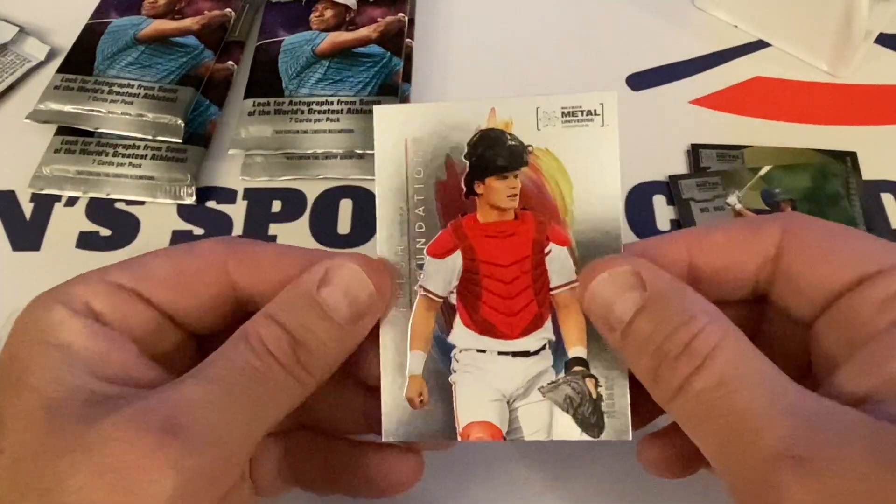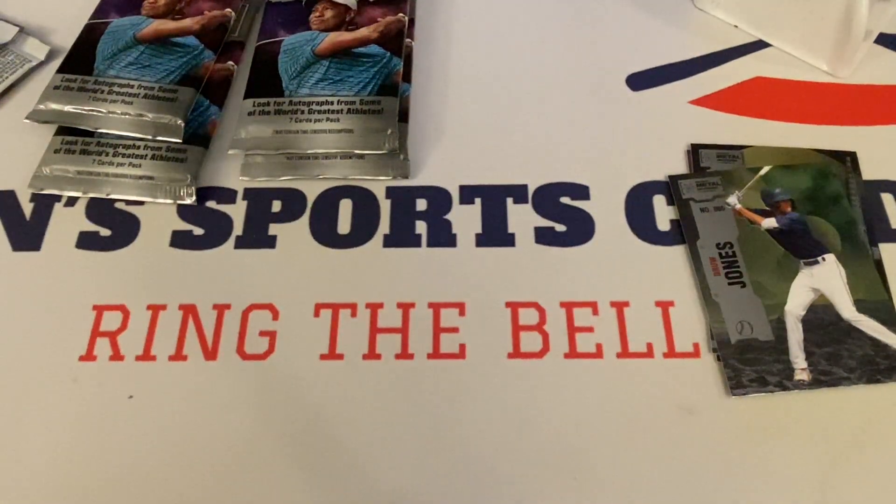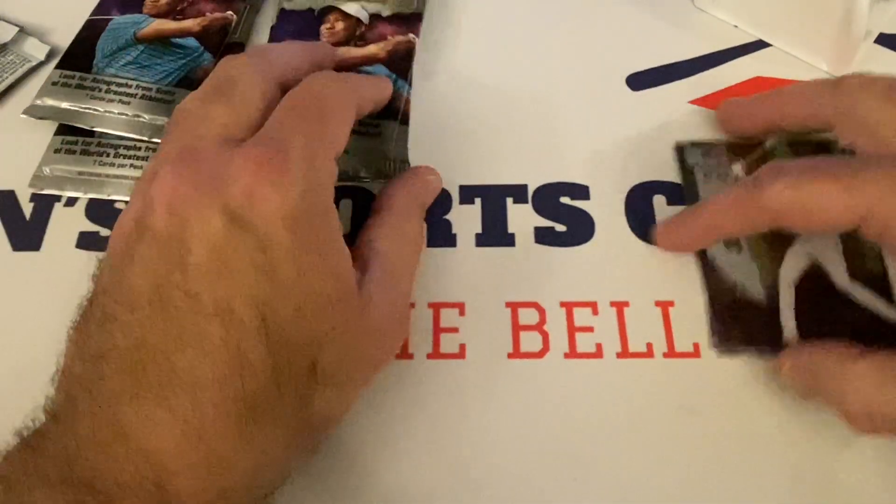The Henry Davis Fresh Foundations is insert FF26 from the Pittsburgh Pirates — we have high hopes for that young man. On to the next pack — not too bad so far.